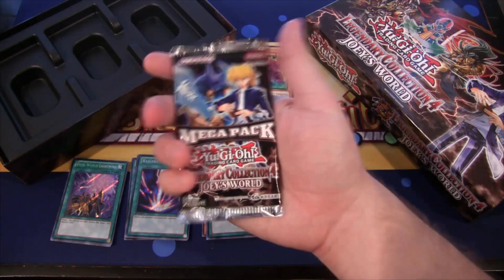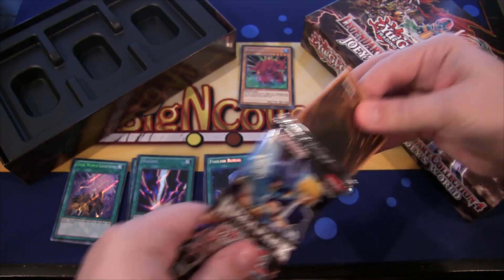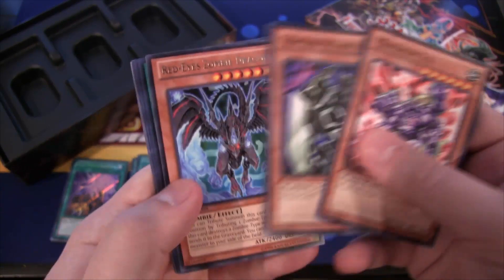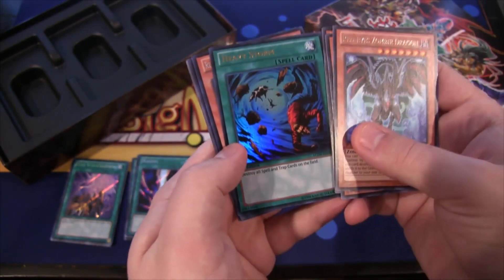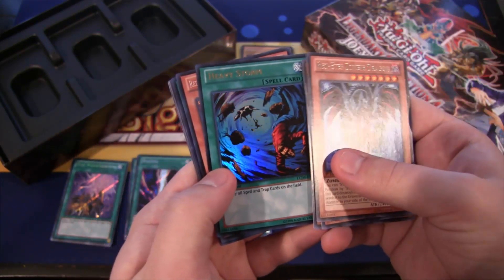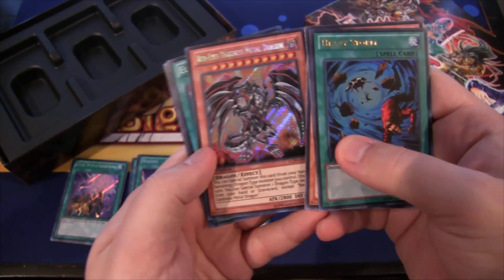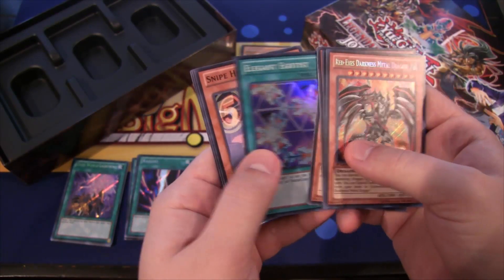Last pack — let's see if we get Red-Eyes Darkness Metal Dragon, that would be awesome, or any Red-Eyes cards since I haven't really seen any. Gearfried — that's cool. And here we are: Red-Eyes Zombie Dragon, which kind of counts. Heavy Storm — that's really good, could come back in the future, you never know. And we actually called it — Red-Eyes Darkness Metal Dragon for our secret! This is an amazing card to get and one of my favorites. And Elegant Egotist.